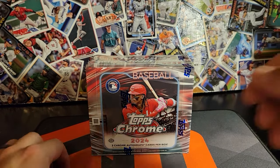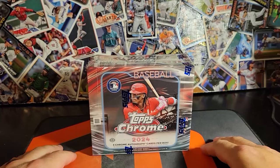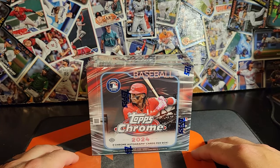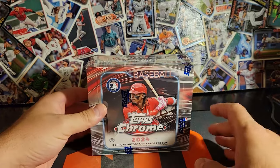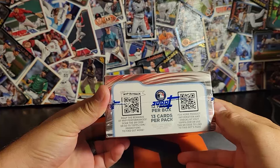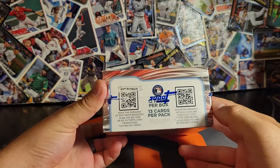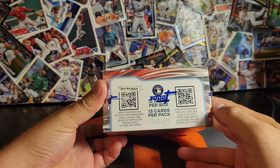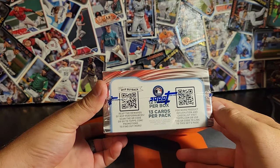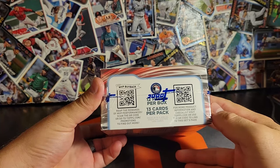All right everybody, welcome back to Night Ripper Sports Cards. It's the time I've been waiting for all week — we're gonna get into this jumbo box of Topps Chrome 2024. We are looking for three autographs in this box. There are 12 packs with 13 cards per pack, that makes it 156 cards in each box.